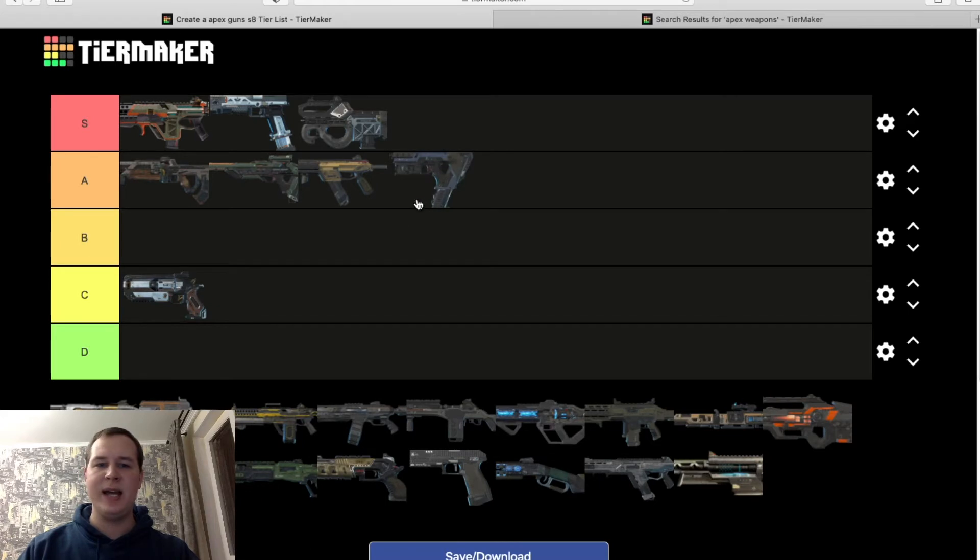Alternator — A tier. Good damage. It got buffed recently — the opposite of the Volt nerf — going from 18 to 19 damage per bullet. But the spread, especially with no sights and only iron sights, is a problem since the iron sights are pretty rough. Overall still a great gun.